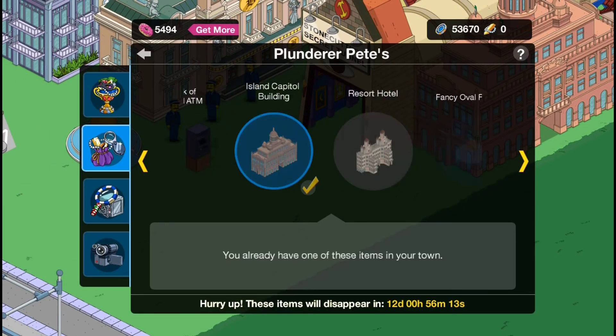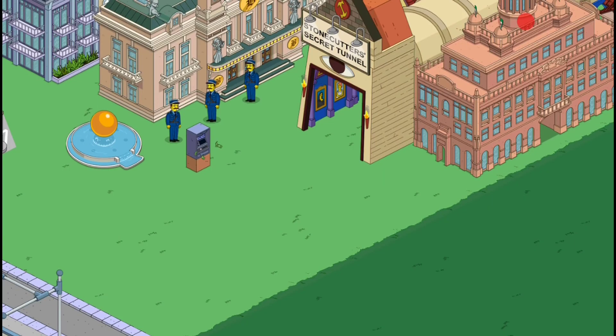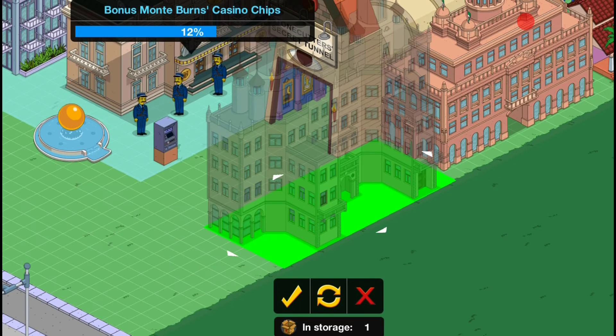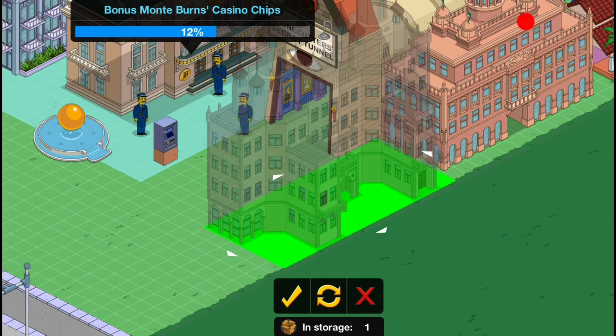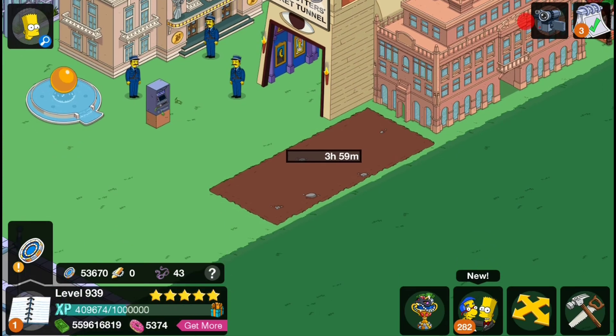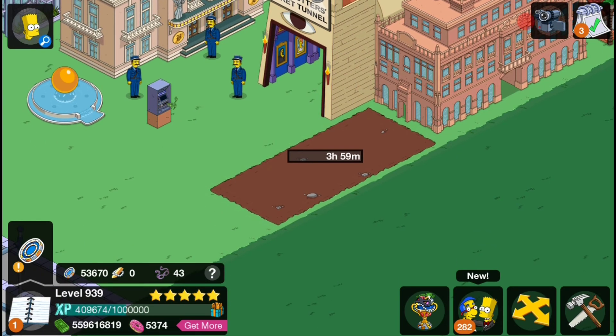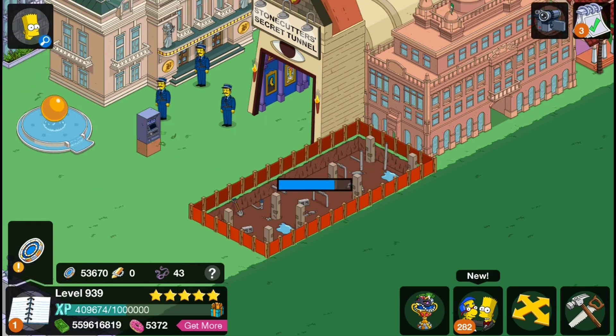So the next item — or building I should say — is the Resort Hotel, which is pretty crazy to have two buildings inside the crafting. We'll place this down then. It's about the same size, if not even a little bit bigger — actually just a little bit taller. Let's just place it down right next to the other one. Very expected — I thought it was going to be a four-hour build as well, so let's rush that once again and have a look at it.